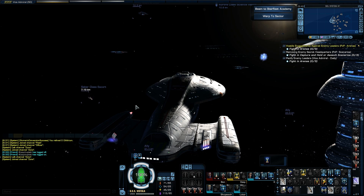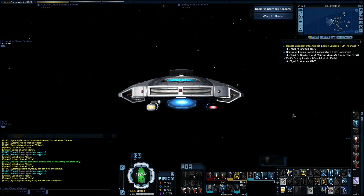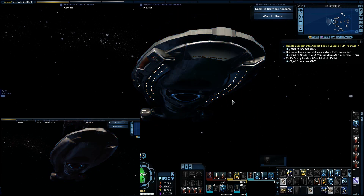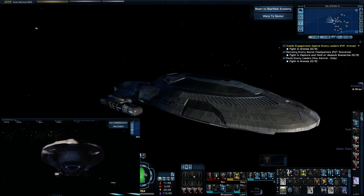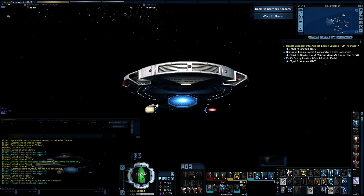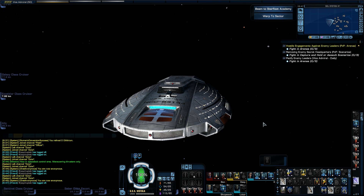We'll do a quick switch, bringing the Cochrane back up with the same hull options to show you the ablative generator as it stands here on Tribble. Here we have the Cochrane out in the solar system — that's what we look like. Now if we activate the ablative generator, that really, really doesn't work anymore. It just doesn't fit that bit as it is. I'm seriously hoping this is still requiring an overhaul, because that just does not work.